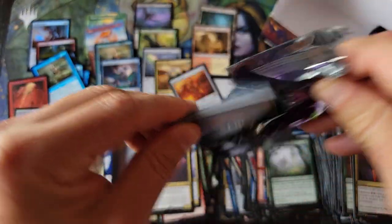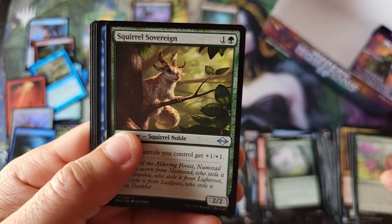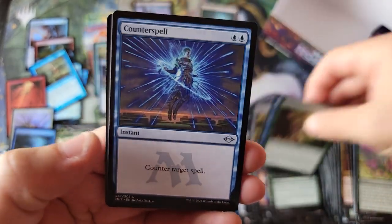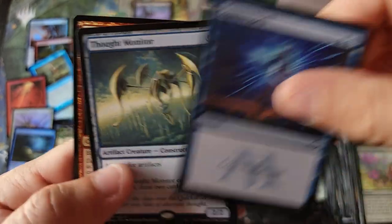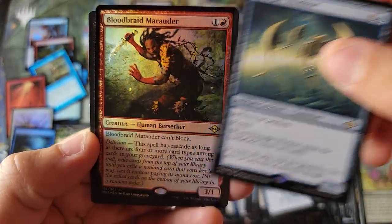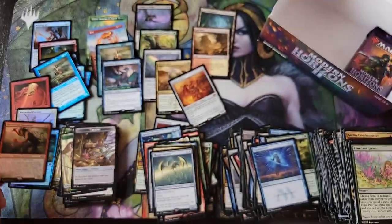Last couple packs of the box here, Vince. I don't know if this is considered a dumpster fire box or a good box, but definitely a hell of a learning experience. I haven't seen the logos in the sets like that since Masters 25. Thought Monitor, and a foil Blood Braid Marauder.